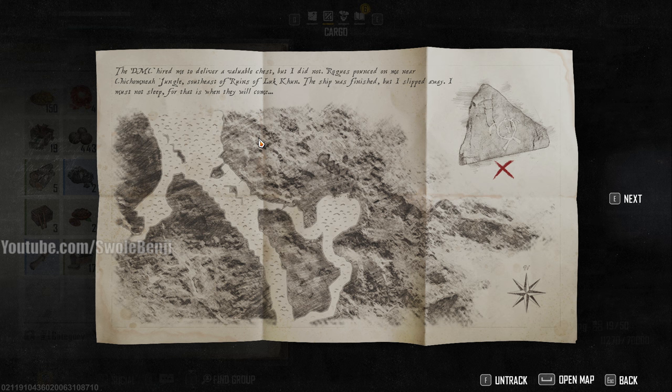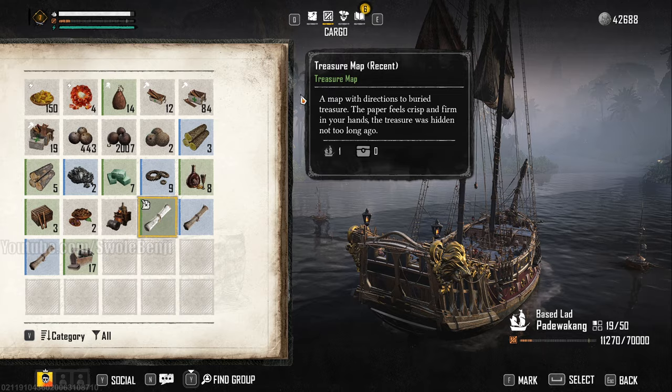In this case, this is an easier treasure map — some of them are a lot harder to decipher. This one says the story is that this guy was trying to deliver a chest, got attacked near Chico Mia jungle, but here's the keyword: southeast of ruins of Luke Coon. Southeast of Luke Coon — that's all we need.